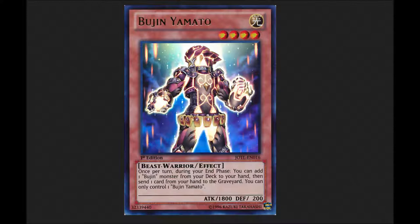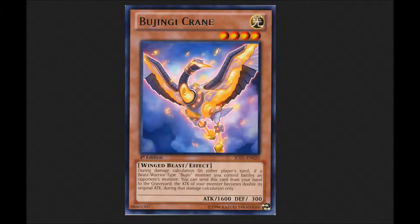Yamato helps you set up plays like sending your Bujin Turtles and your Bujin Quillens to the graveyard, and also helps you add Bujin Crane. Bujins almost have like four Honest in their deck — they have three Crane and one actual Honest.